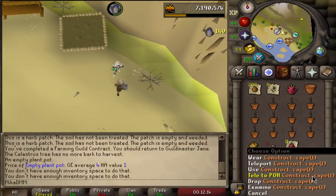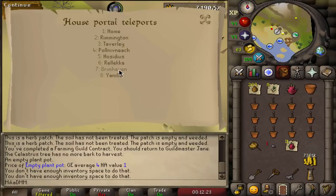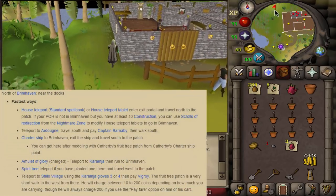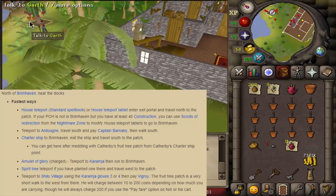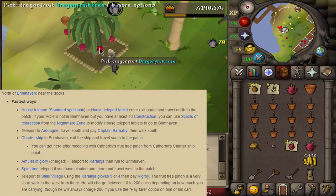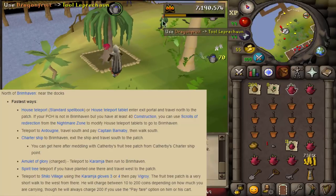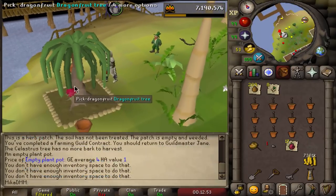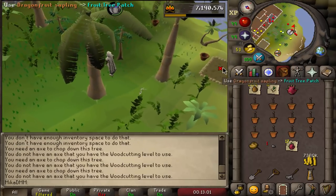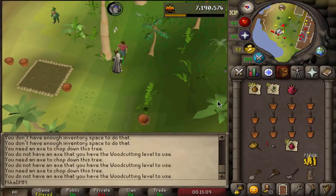If you don't have a construction cape, run back to the ports and teleport to Brimhaven. Since I have the construction cape I can just teleport to Brimhaven and save about a minute of running. You can also use redirection scrolls if needed. We arrive at the Brimhaven fruit tree patch, pick up the fruit, use it on the tool leprechaun, pay Garth, and plant another dragon fruit sapling.